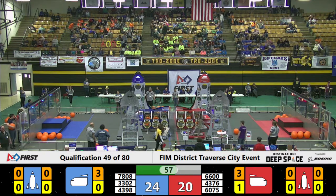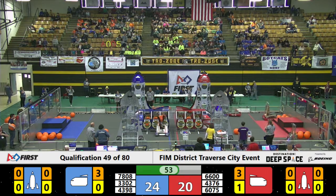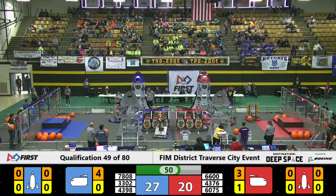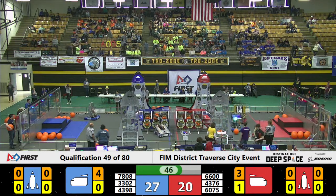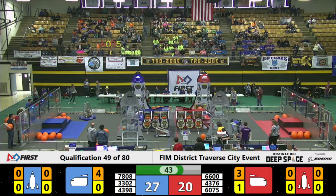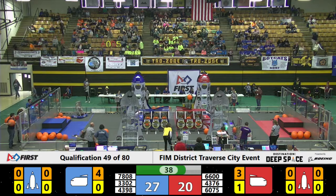6600 quickly dropping off that cargo, heading back towards the human loading zone, interacting with their human player trying to pick up that second piece of cargo. Blue alliance 4398 sends their cargo going sideways across the field.